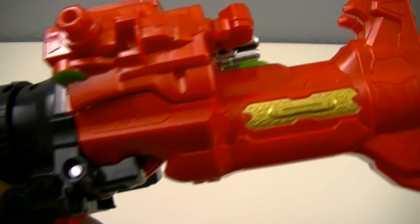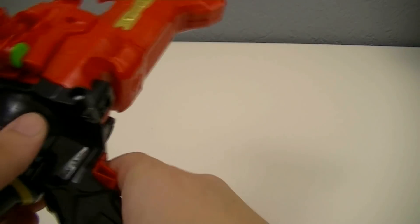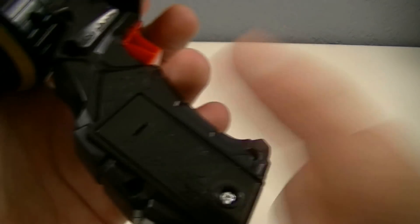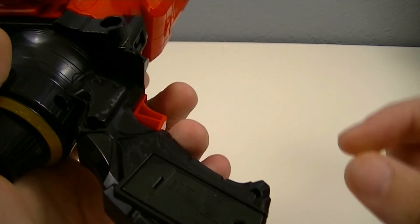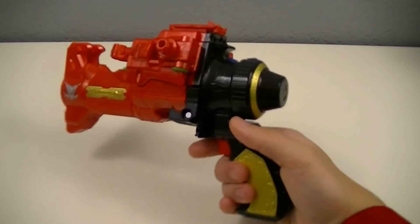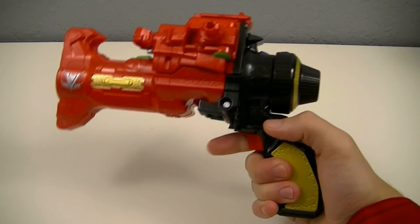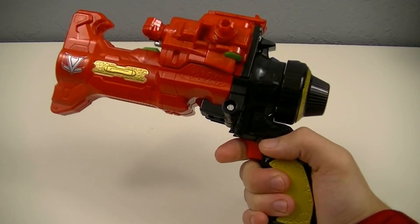It's got the same details on the other side, though the emblem is not painted on this side. Then you have a trigger down here; the speaker is currently not visible but I'll point out later. The battery component right here takes LR-44 batteries, so they're already included and you just need to pull out the tab to play with the toy. You can pull the trigger to get a blasting sound. Holding the trigger won't get you any different sounds.